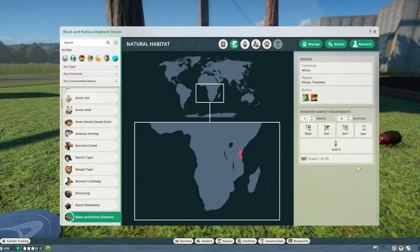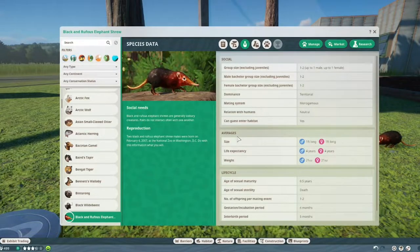You need a grade-two fence and it needs to be 4.13 feet — that's over a meter. I just can't see how anything this small needs anything bigger than half a meter or a single foot. Maybe it's just a really good climber and it can climb over climb-proof roofs. We don't know.